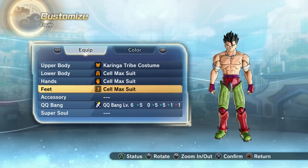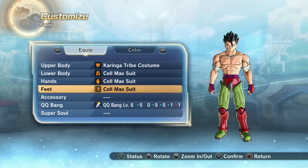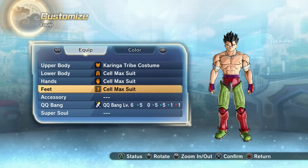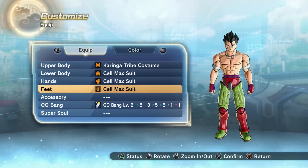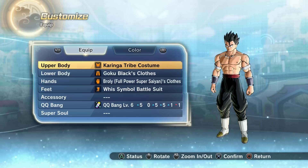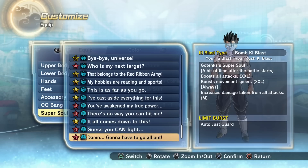We do have another raid going on right now — if you get 50,000 points during that raid, I believe you fight against Android 13 and unlock the Cell Max set, which is the head accessory. So go ahead and participate in that if you really want the entire Cell Max suit.